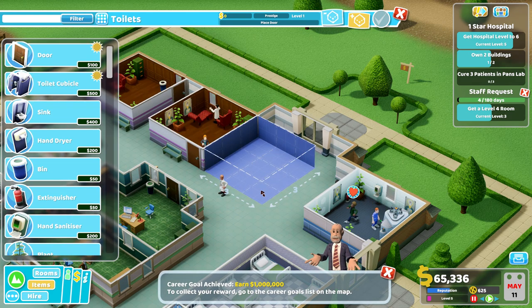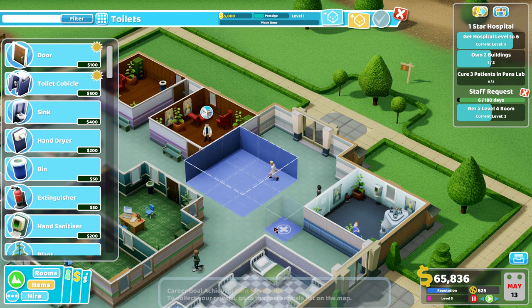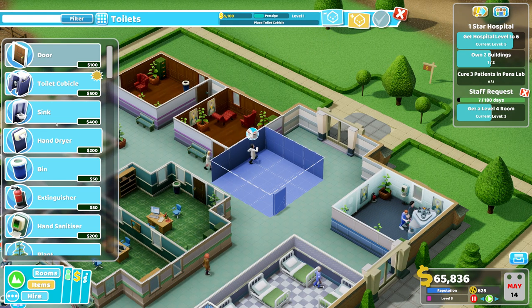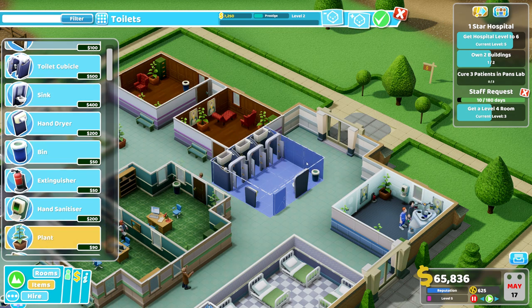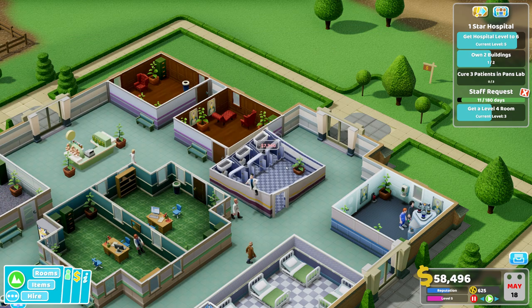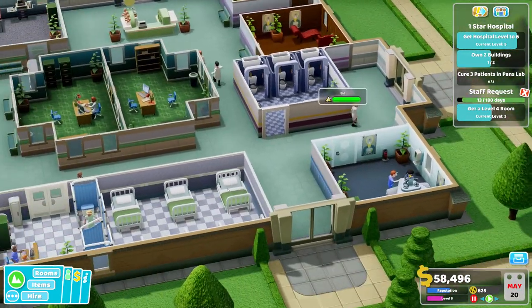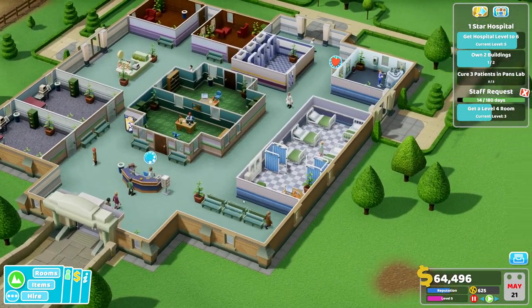We do have some room here. That doesn't look how it should, a bit odd, but it'll work. Let's get a door, a toilet cabin — three of them — a hand dryer, a sink, a bin, and a plant. There's a toilet, right in the middle of the hospital. It's an old hospital with a tricky layout, not easy to build anything here, but so far it's working.